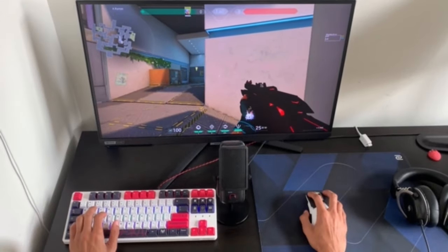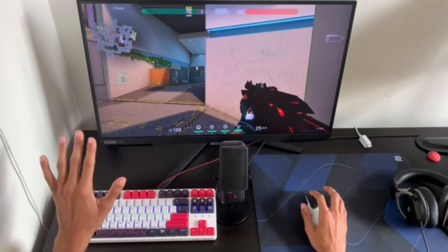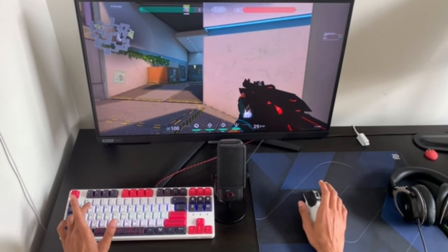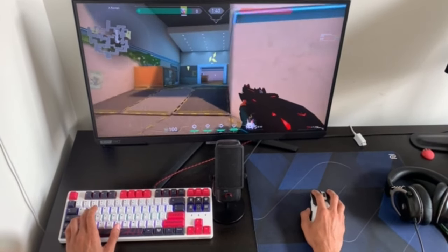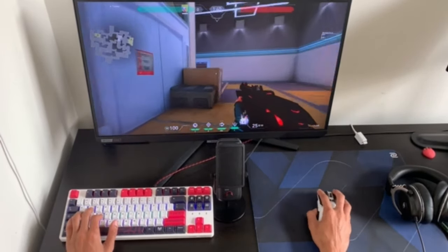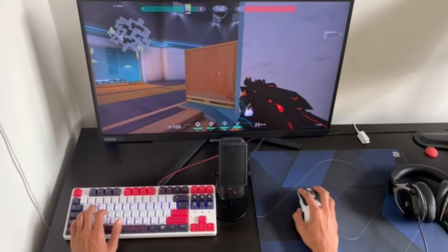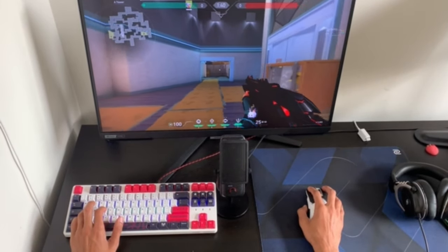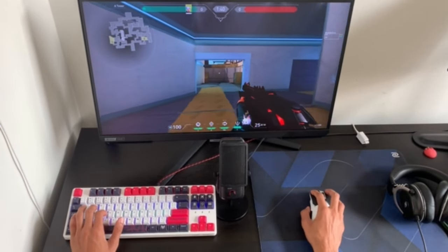Alright guys, so I'm going to show you an example of what my hands actually do when I'm moving through the map. Many of you do this — you press two keys at once. So we're moving diagonally, pressing W and A, then W and D, W and A, W and D. We're moving through the map like this, and you're not moving at your maximum speed. You move faster when you're just pressing A or just swinging with D, compared to pressing W and A or W and D.